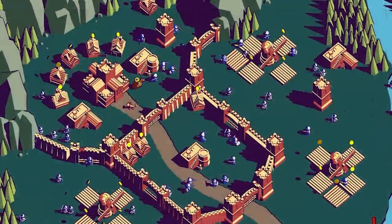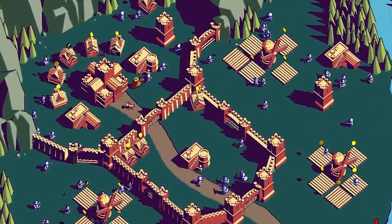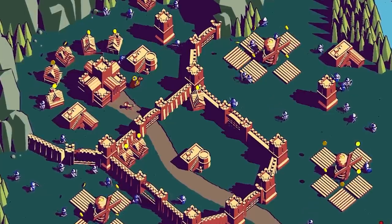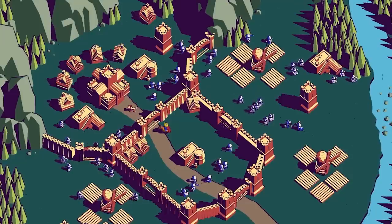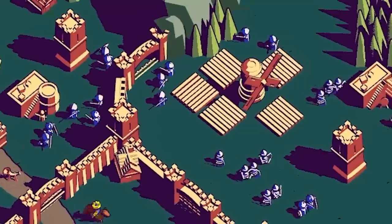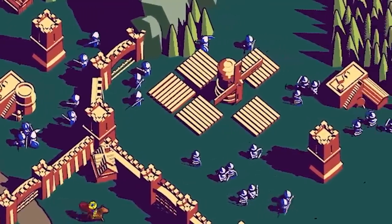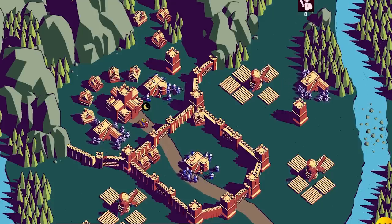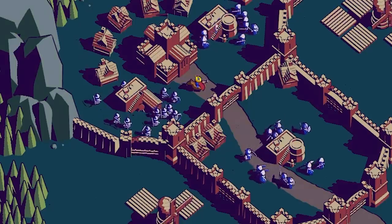We wanted our village to feel a little more alive so I made units wander around a bit during the day. Unfortunately, this looks a little bit like an anthill — everybody's just aimlessly wandering around. Here's a different variant where they don't move as much but it's still distracting and it looks kind of bugged. We tried one more solution where during the day everybody's wandering around their barracks and at night they go on their positions.